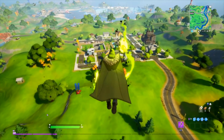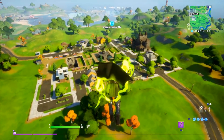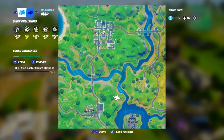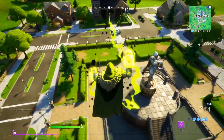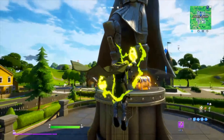Doctor Doom. This one is a little bit more difficult. First, you've got to visit Doctor Doom's statue as Doctor Doom. This is based where Pleasant Park used to be, over at Doom's Domain. Come and pop in here. His statue is quite obvious and anyone will know where this is — it's right in the centre. But this isn't the most difficult one. This is probably one of the easier ones out of them all.